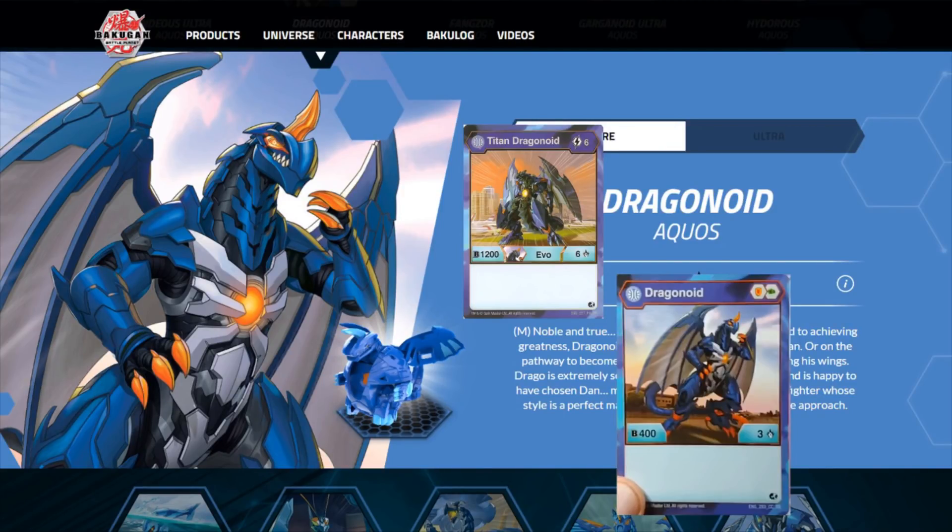You're stuck with a below average power, completely average, nothing special Bakugan until turn six. It could become better in the future if it gets new evolutions, but for the time being, Aquos Dragonoid is a complete dud — not something I can ever recommend.